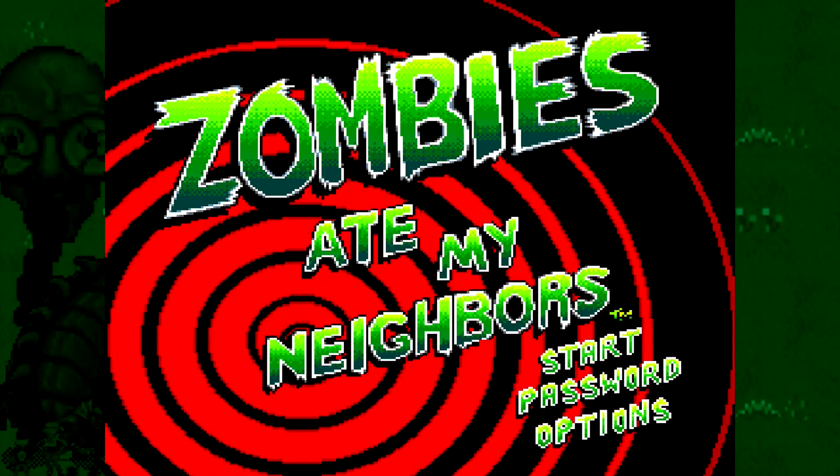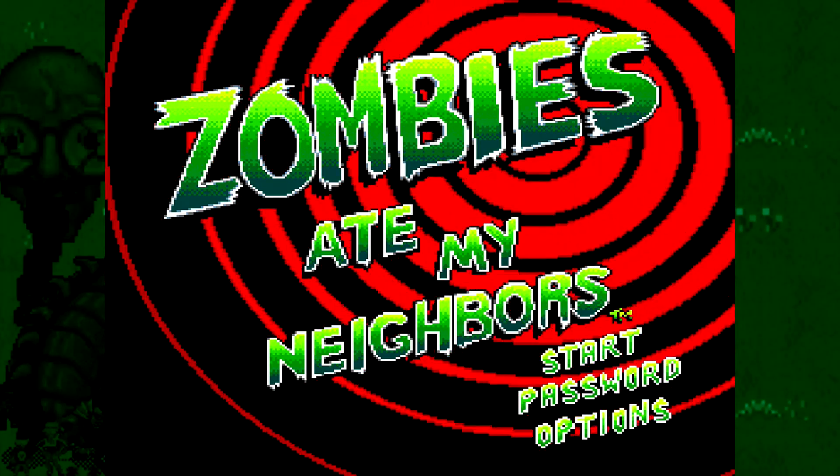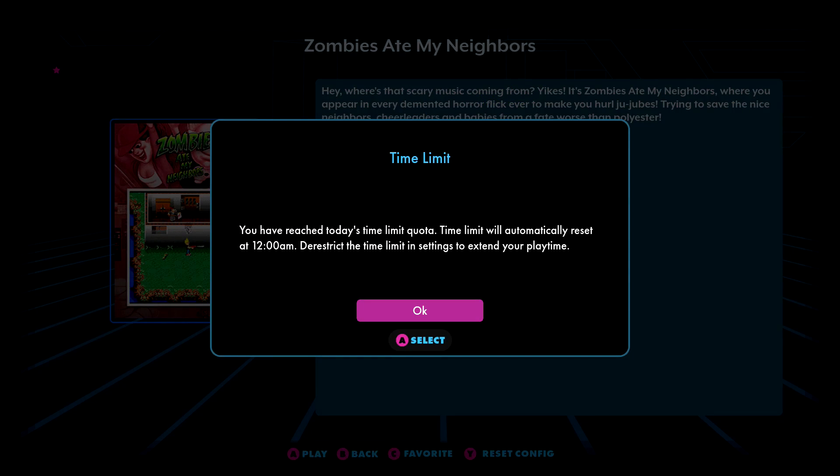The timer only counts down while you are in-game, so any time spent on the main menu does not count towards the overall time. Once you have about five minutes left, you will get a notification in-game saying that your play time is almost up. And once the timer runs out, you'll get another notification saying that your time is up, and it will not reset until midnight that night.